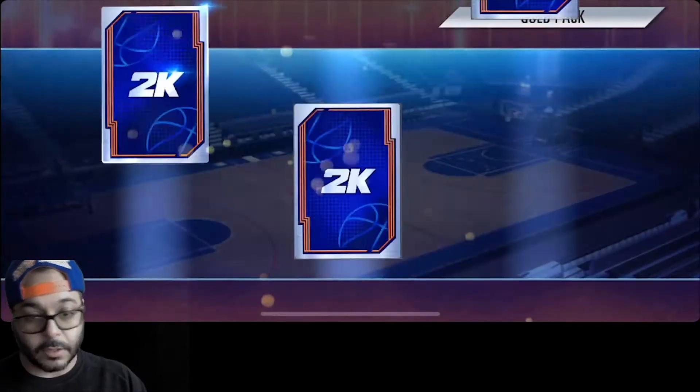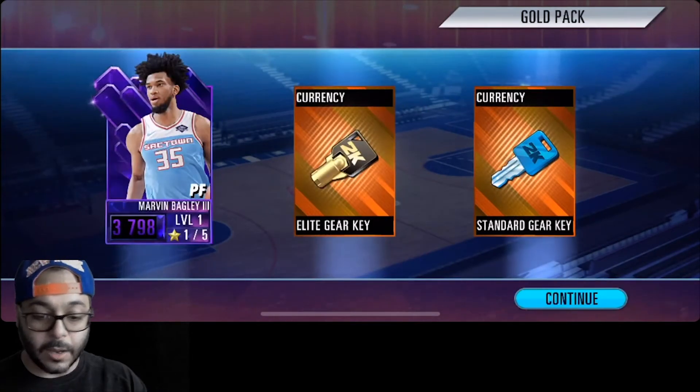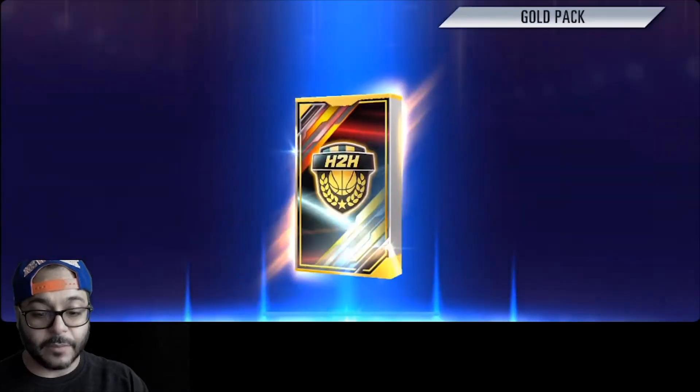All right, first pack: standard gear, lead gear, and an Onyx. That's not bad. I'll use those to upgrade Steve Adams.